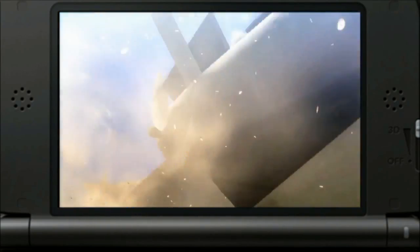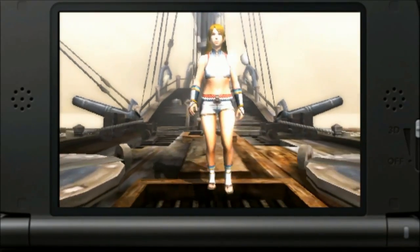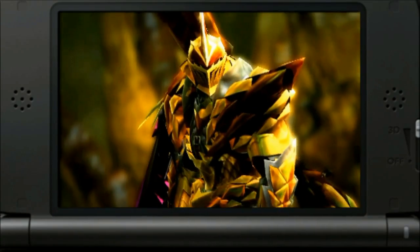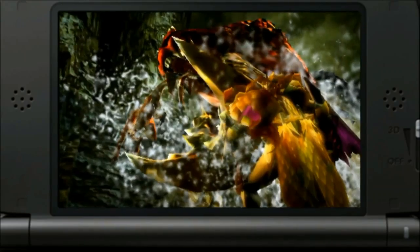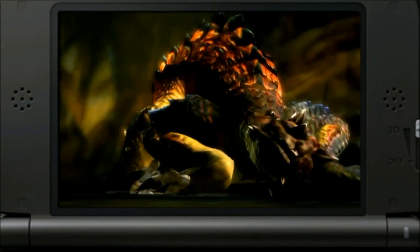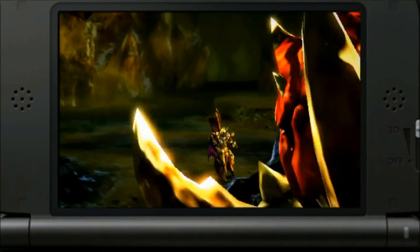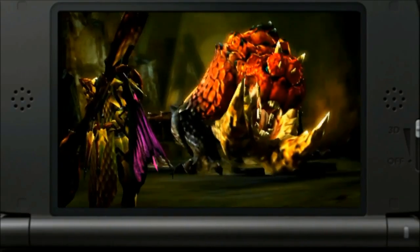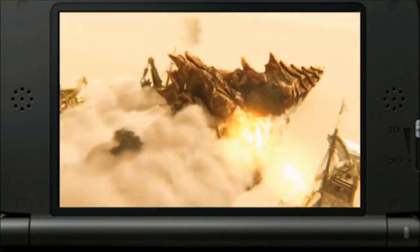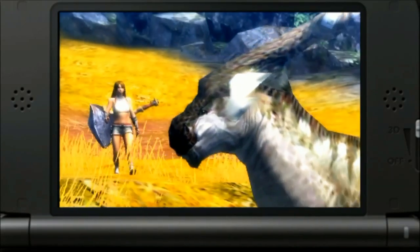The game begins with a beautiful cinematic introducing us to our hunter on a sandboat type thing. The entire game actually revolves around this narrative to tell its story and showcase the monsters, which I'm not going to lie, is so cool. After we stopped the big sand monster guy and returned the old man's hat to him, he lets us join his caravan — and then it's adventure time!